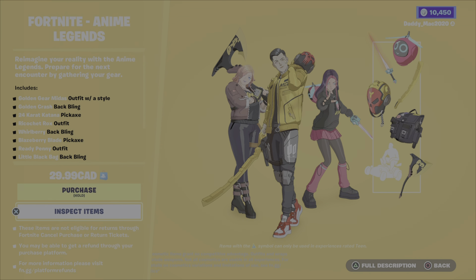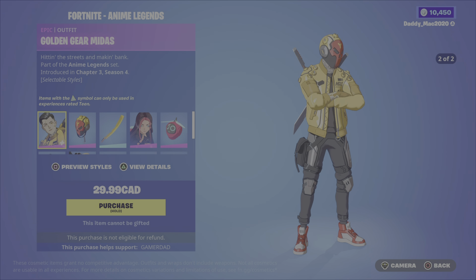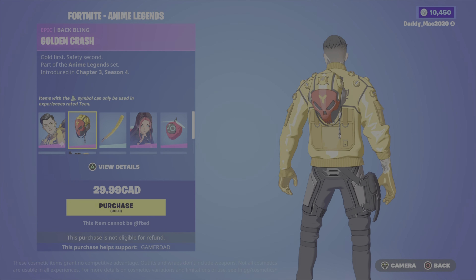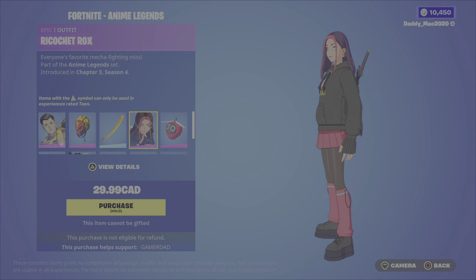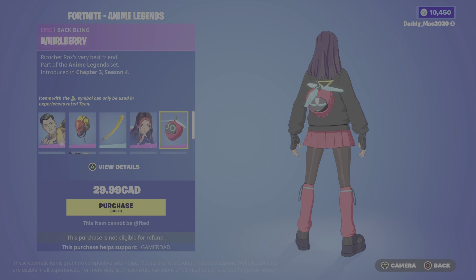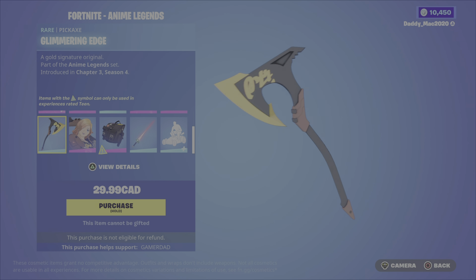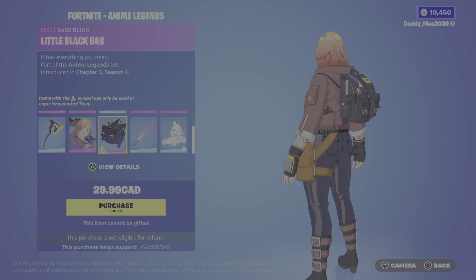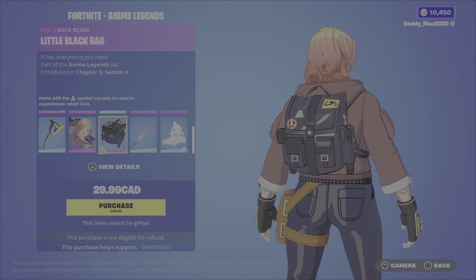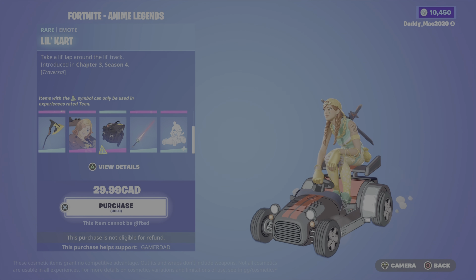Then lastly, we've got the Anime Legends Pack at $30 Canadian. It includes Golden Gear Midas with two different styles, the Golden Crash Backbling, the 24 Karat Katana Pickaxe, Ricochet Rocks, the Whirlberry Backbling, the Glimmering Edge Pickaxe, Ready Penny, the Little Black Bag Backbling — which has guns on it so it's teen rated — the Blaisberry Blade Pickaxe, and the Little Karat Traversal Emote.